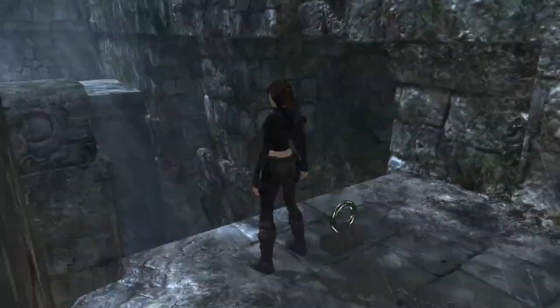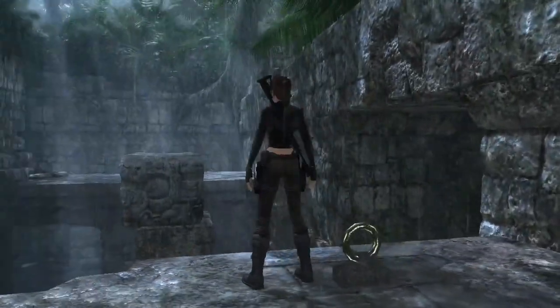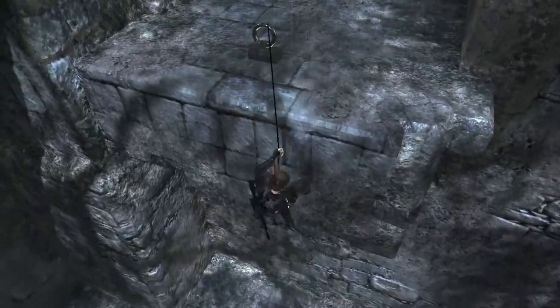Welcome back to Tomb Raider Underworld. In the previous episode we started running into human enemies, which we haven't seen for a while. We're trying to — I don't know what we're trying to do — but I think that shimmying down using this ring is probably the answer.